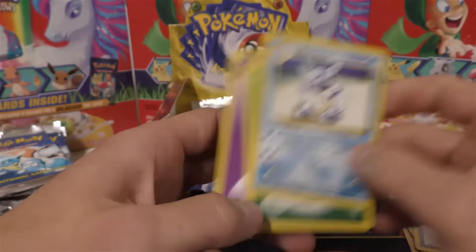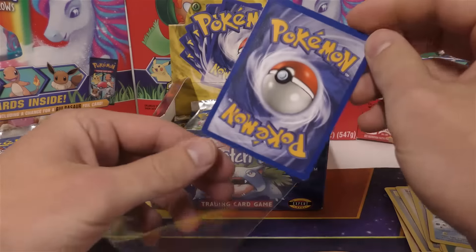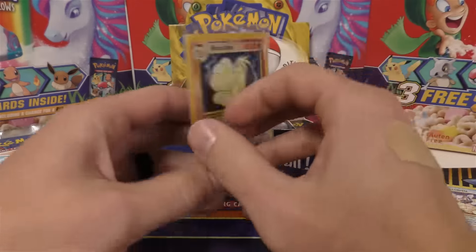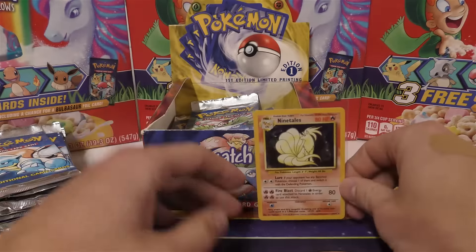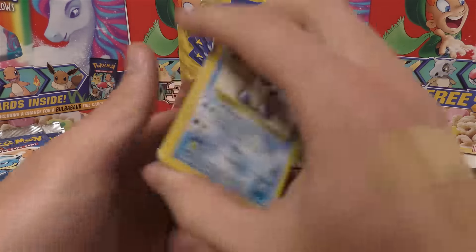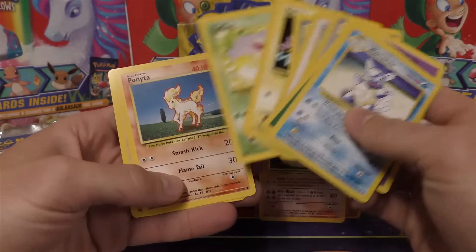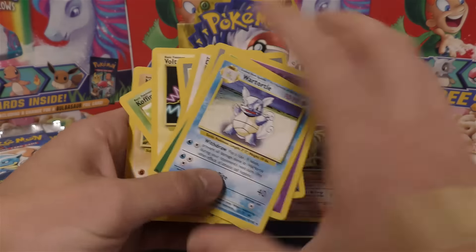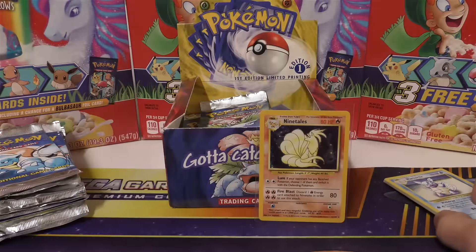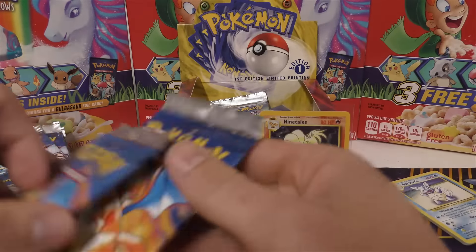It looks like this Wartortle is indeed 1999-2000, so maybe I'll get to stock up on some of that stuff. I've actually got a couple rows of 1999-2000 dated base set cards, because I still think they're pretty underrated. They're a lot more rare, though you can still find some of the holos for like $300 or less for PSA 10. Which I think has got to be tough to achieve.